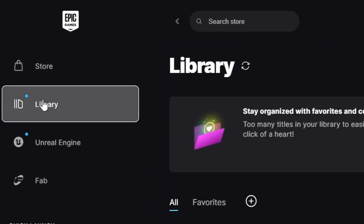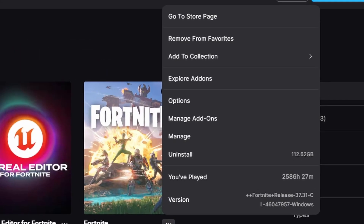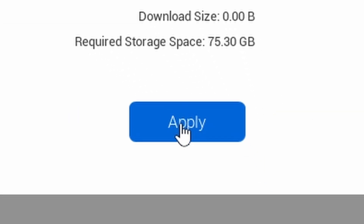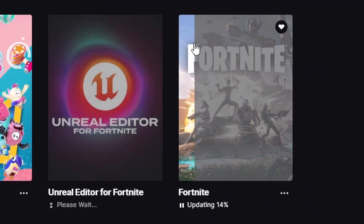Then click on Library, click on the three-dot options, and deselect the option for higher resolution textures, since it can increase ping because you have to render skins in more detail. Then click Apply and wait for the changes to finalize.